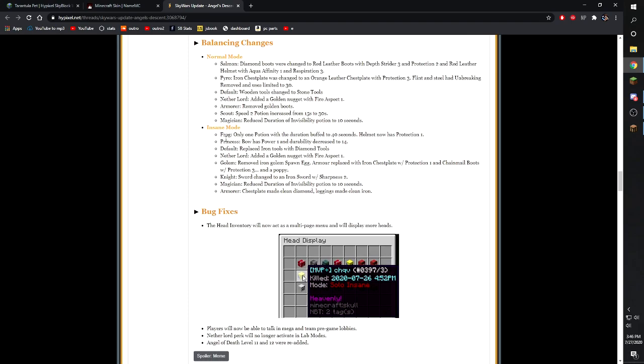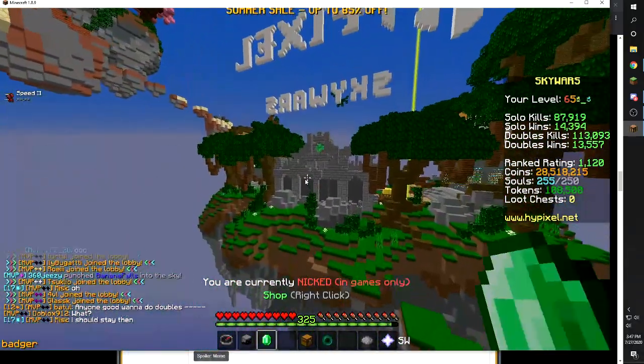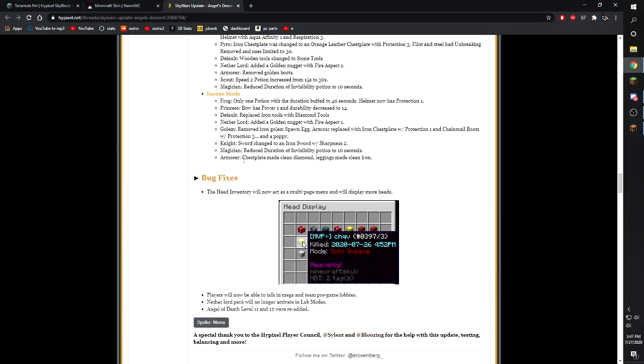Now for the balances. The most notable one is frog — it only has one potion now but the duration was buffed to 40 seconds. Golem no longer has spawn eggs; you only get an iron chest plate with Protection 1, chain boots with Protection 3, and a poppy with Sharpness 1. Another change not listed in the patch notes: endermen got nerfed — from two pearls reduced to one pearl, as you can see from kit customizer.